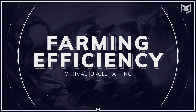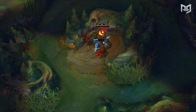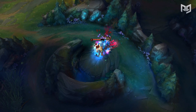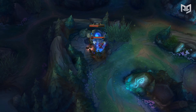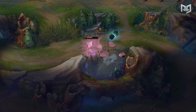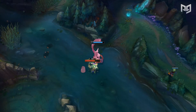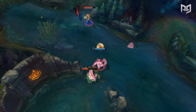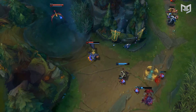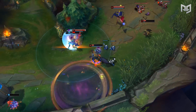With initial jungle routes aside, the most efficient way to farm on successive clears is to clear from one side to the other — it's the fastest way to full clear a jungle and ensures steady income. Whenever you completely clear a camp, it immediately starts its 2-minute 30-second respawn timer. To acquire the most resources possible, you need to clear your camps as soon as they respawn. Whenever you want to gank for a certain lane, try to start your following jungle path on the opposite side, so you can clear your entire jungle, gank the lane you want, and then recall to farm again once camps spawn.